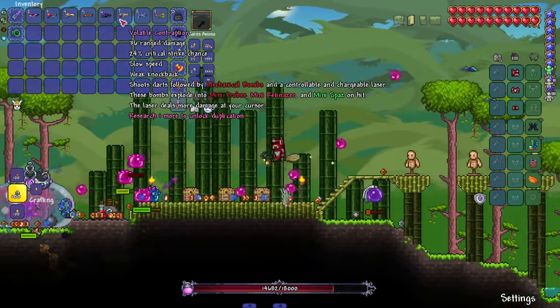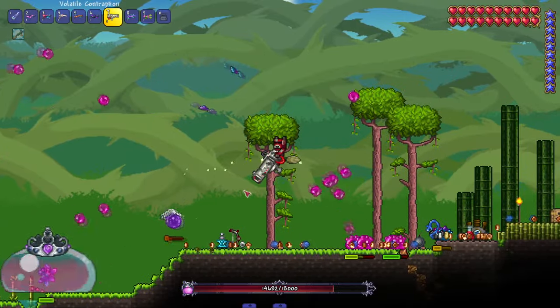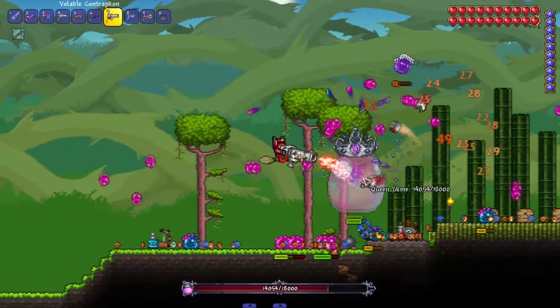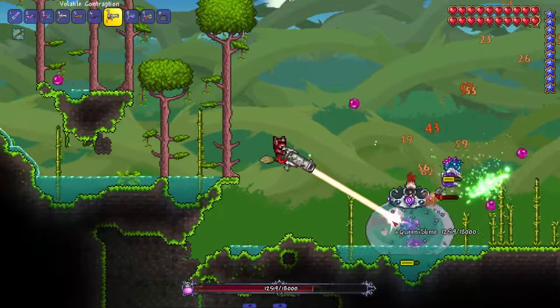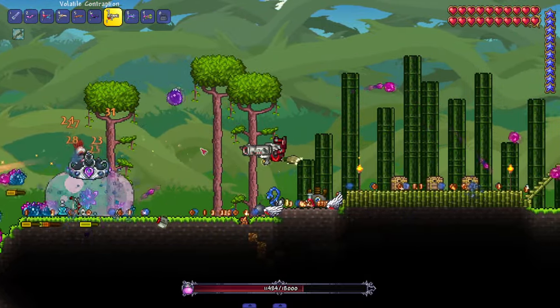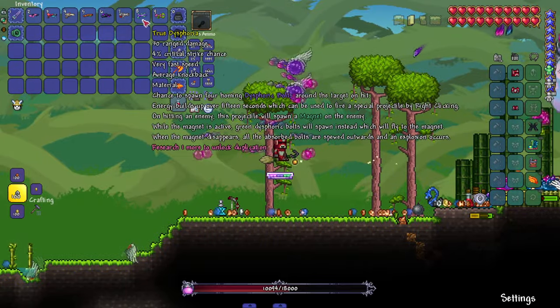We got the Volatile Contraption — shoots darts followed by mechanical bombs, plus a controllable and chargeable laser. The bombs explode into mini Probes, Retinazer, and Spazmatism on hit. The laser deals more damage at your cursor. So we get the bombs, little Retinazer spawns, and then a laser — I love me some laser weapons.